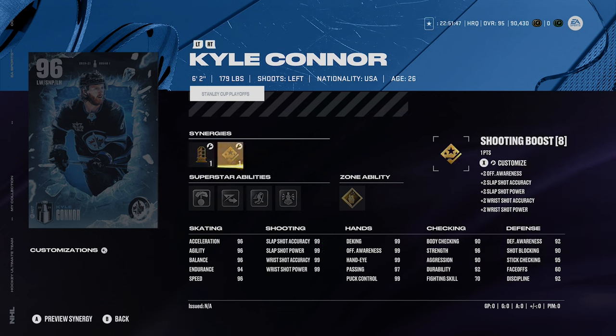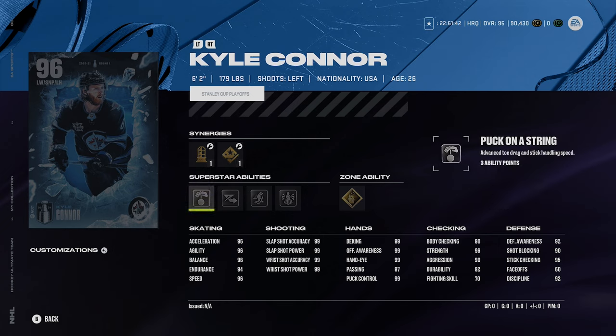Try to activate one other different synergy — maybe agile dangling boost and two-way forward. His speed is 96, which is good. His abilities: silver puck on a string — don't love that — elite edges — do love that — one-timer, unsolvable force — that's good — and make it snappy. Connor is a good card; he's a left-handed winger same as Jagr, and funny enough there are no righties in this release.